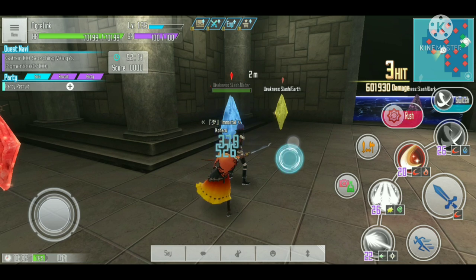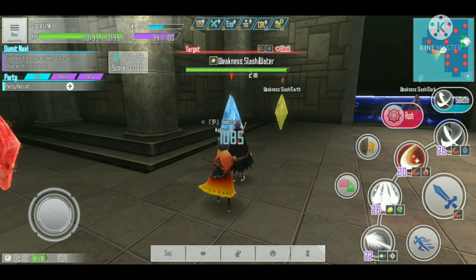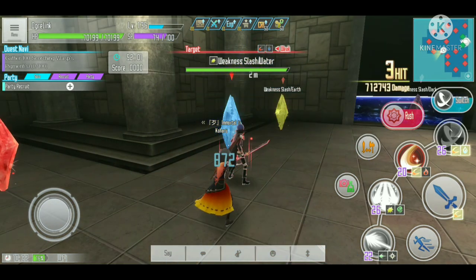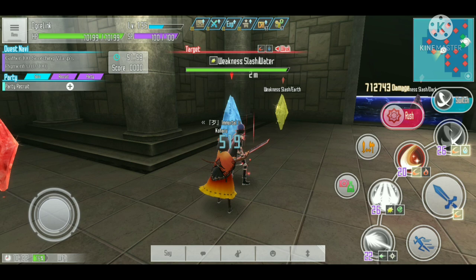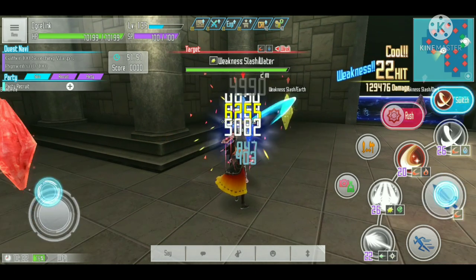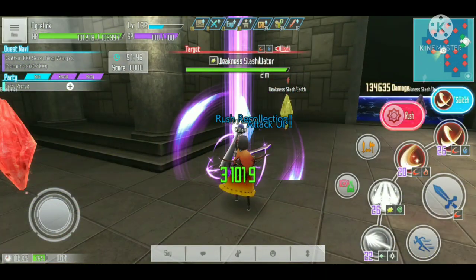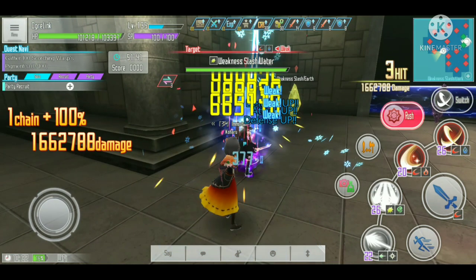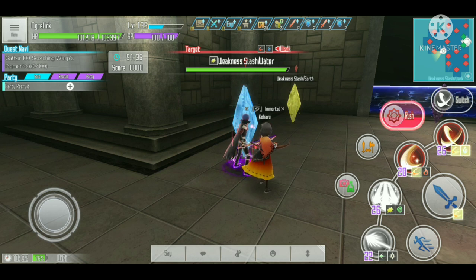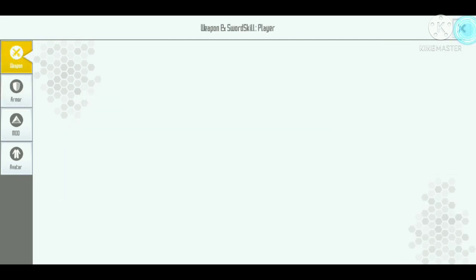Without a critical hit, the Alice skill is doing 601,000 damage. With a critical hit, it's doing 712,000 damage. Now let's fill up the switch gauge and see how much damage we get using the full potentials with awakenings and the switch — remember this is with the level 110 armor. The result is 1,066,662,000 damage.